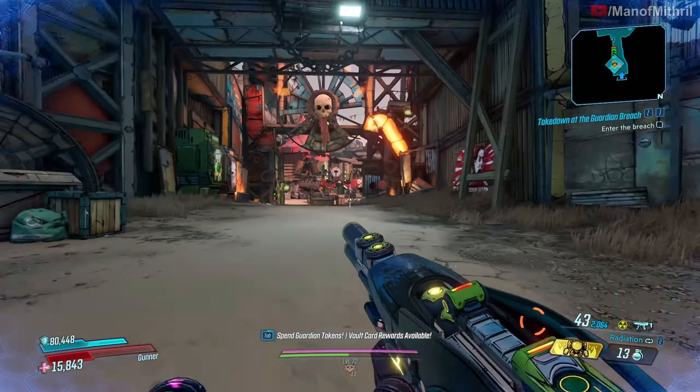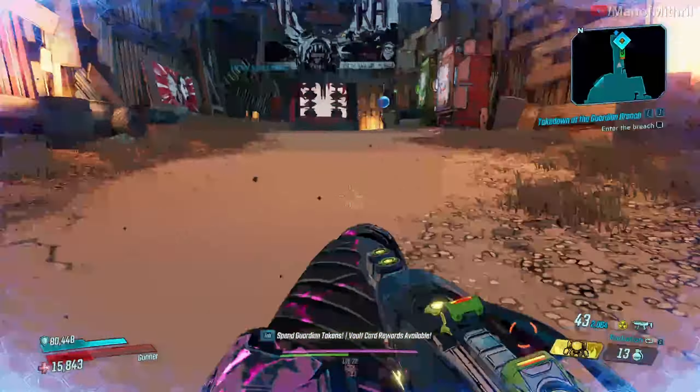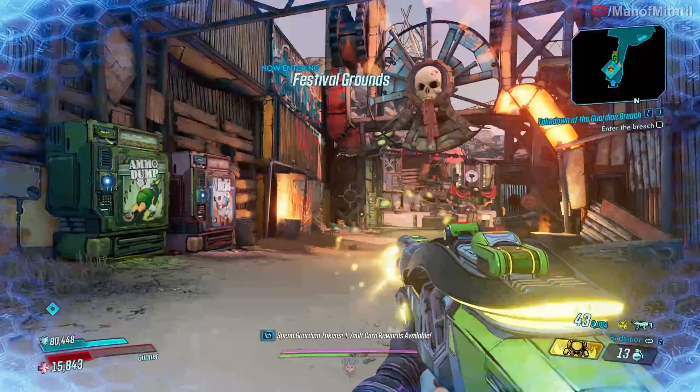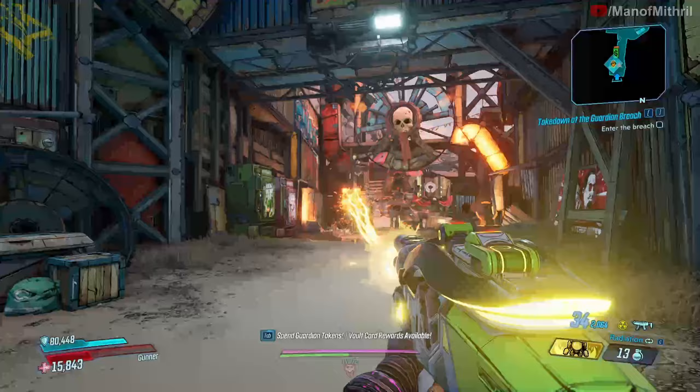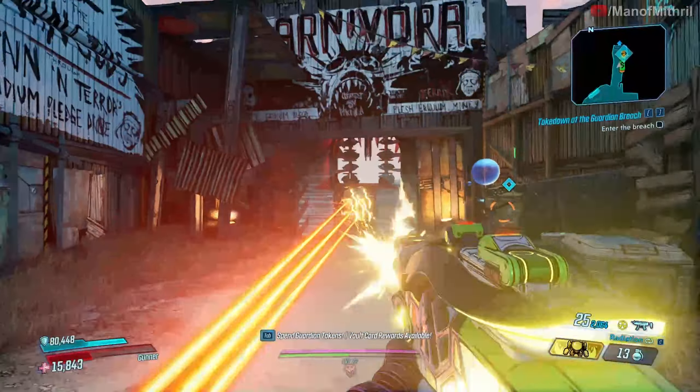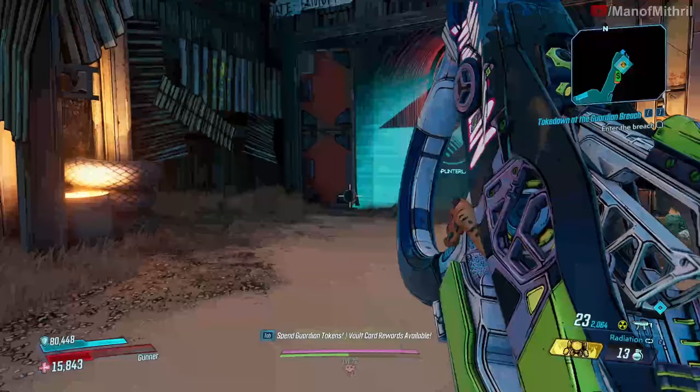As you guys can see, my slide speed is much quicker, and then I get a shield all around me. Then as you guys can see, I shoot and it's amped, and then my shield goes away.